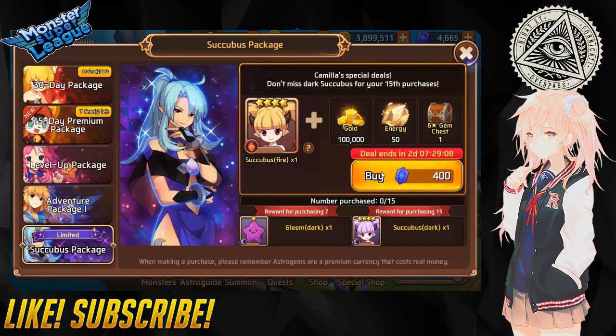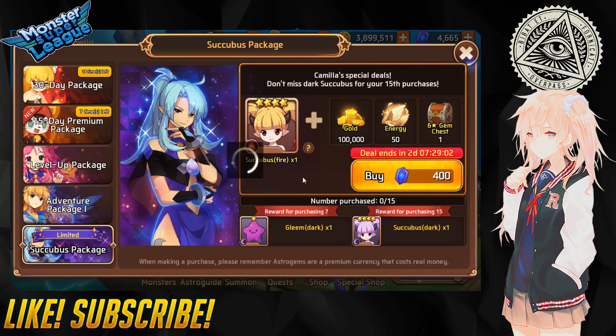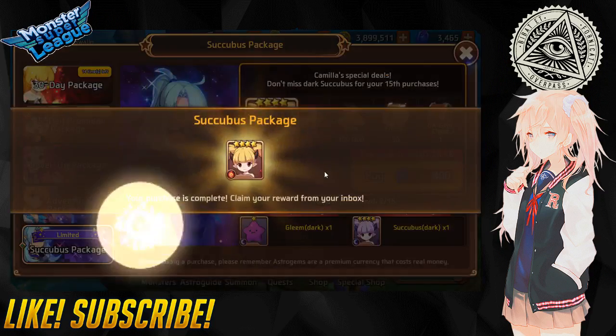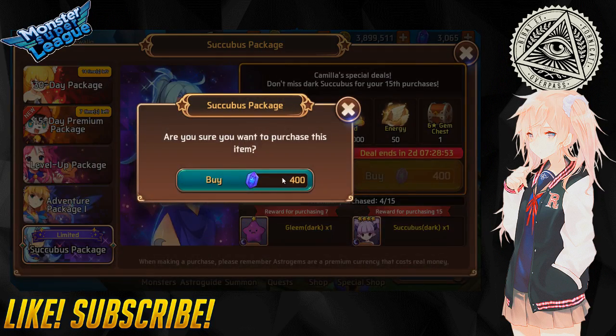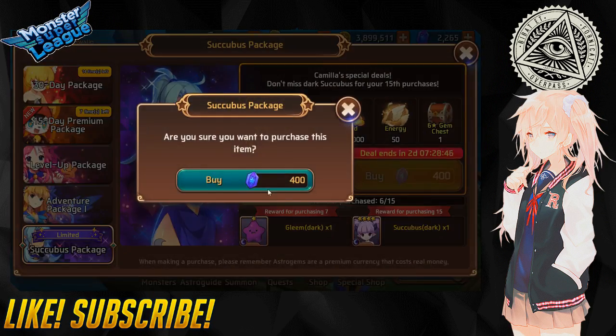So we need to buy seven of these, just to be sure. We're gonna buy them - there's one, there's two, there's three and four, five and six - RIP astro gems - and seven.